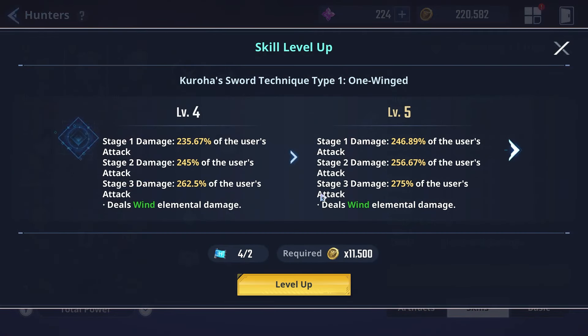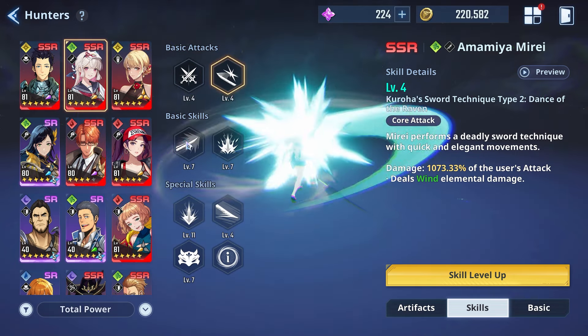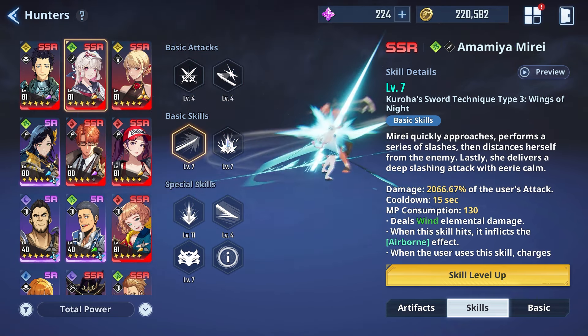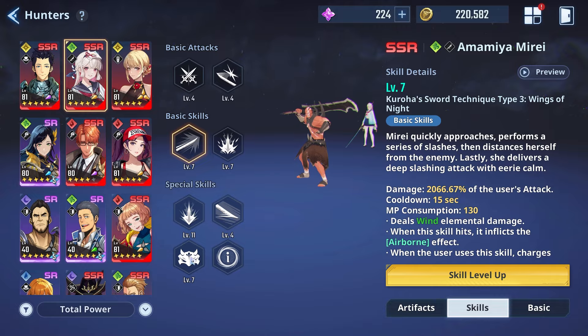I'd probably upgrade basic attack and core attack levels higher when I get more scrolls. The priority order for upgrading would be: basic skill 1, basic skill 2, basic attacks, core attacks, and then maybe the ultimate last — since the ultimate is just a transformation dealing around 1533 damage, which isn't a lot.